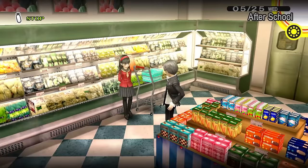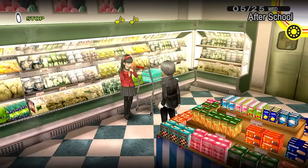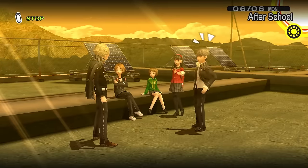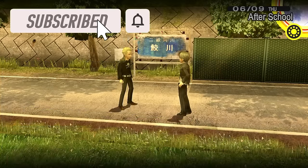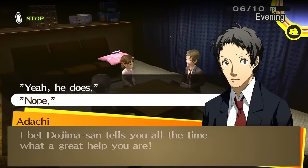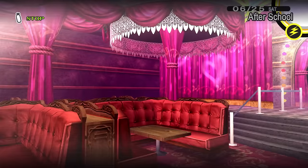With some downtime again, we use it to further enhance our social links — bringing Yukiko up a few levels as well as the other party members. Kanji recovers, joins the party, and we start off his social link as well. We also continue working on Adachi and start the social link with Ai before going back into the TV world to save Rise.